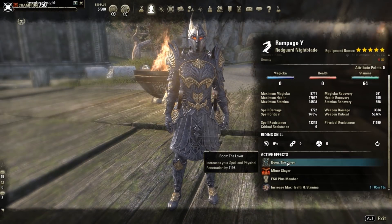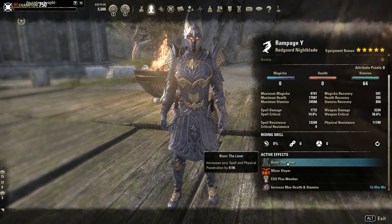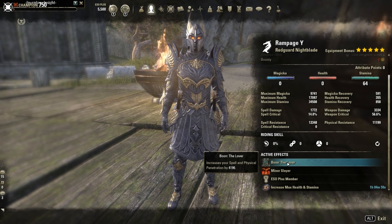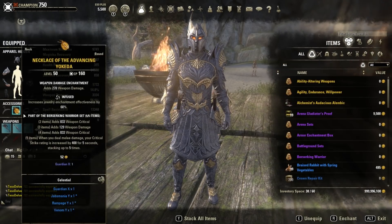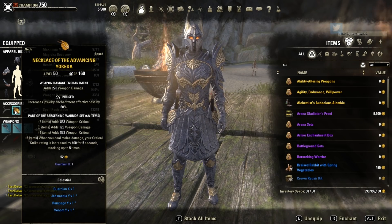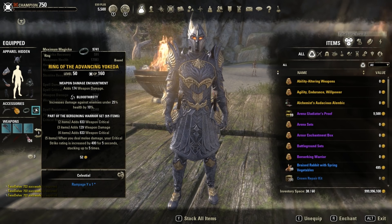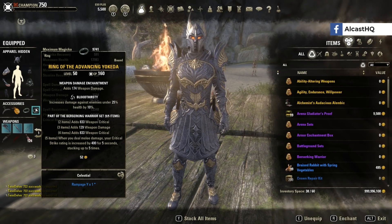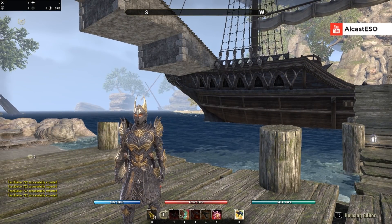One more thing for Stamina: if you use Lover, that's now important because Night Mother's Gaze and Sload's Semblance got nerfed — or changed — and no longer apply penetration as of this PTS patch, though that might change again. To make up for that loss, we need to run Lover. We'll also have less Stamina this patch because we have Infused and Bloodthirsty on jewelry. Infused is a little better than Robust but might make sustain harder, and the difference is very small. Most likely we want to run one Bloodthirsty, but you can just run three Infused if you prefer.